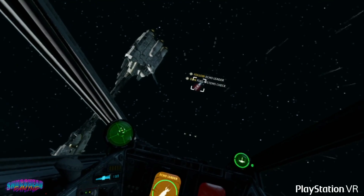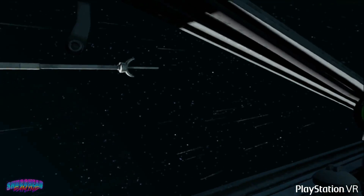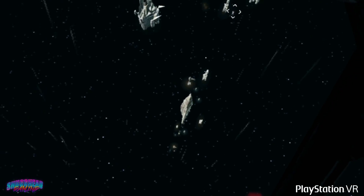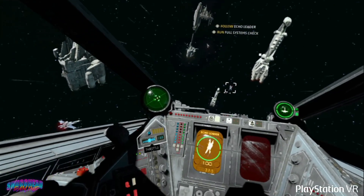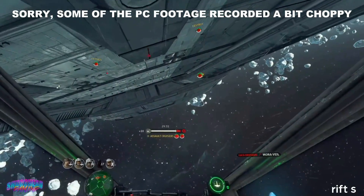Ever since PS VR headsets were teased with the single VR mission in Star Wars Battlefront, we have prayed to the Sith Lords that EA would give us a complete game of that to satisfy our deep-seated need to play X-Wing vs. TIE Fighter in glorious virtual reality. EA has delivered, bringing us a solo story campaign, 5-player online co-op, and the reason to buy this — a 5v5 squad multiplayer mode. This looks like something we could only dream of as kids, but does it have the goods? Stay with me as I tear it apart and find out.